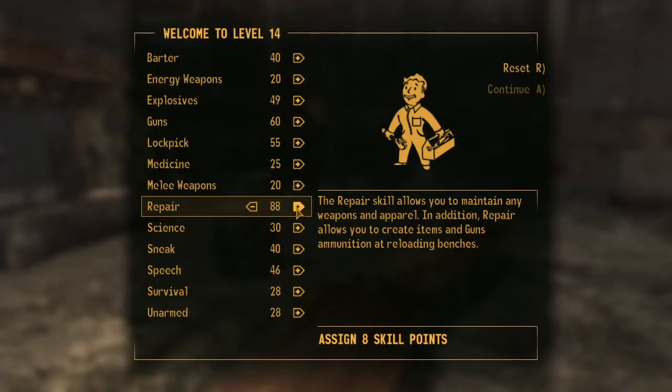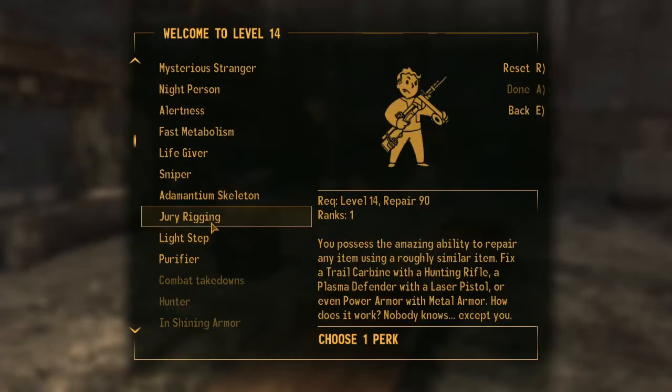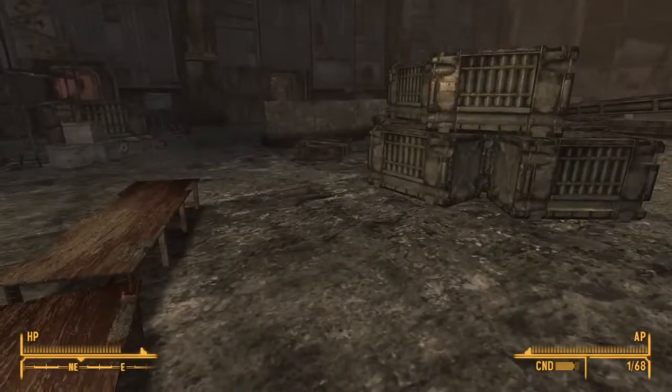The jury rigging perk is available from level 14 and requires your repair skill to be at least 90, so you will need to have prepared for this by putting a lot of points into repair when levelling up previously.